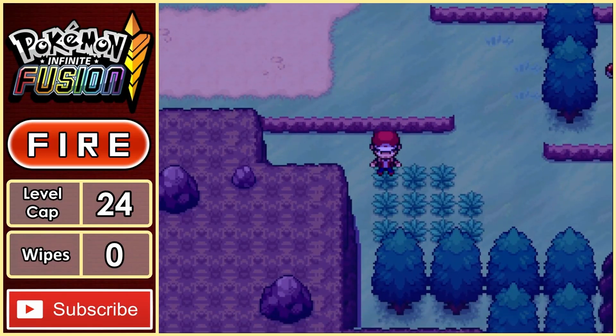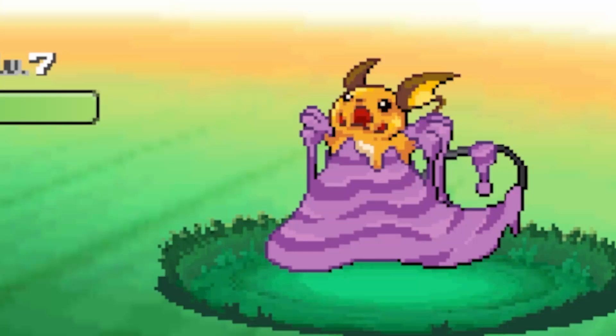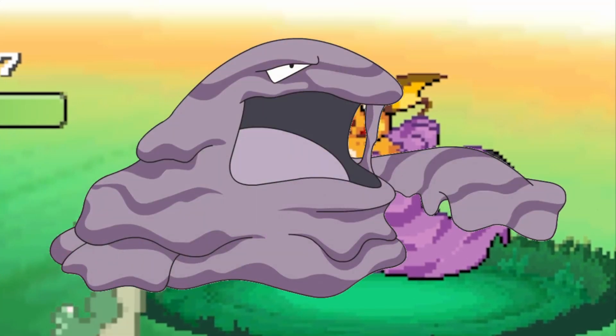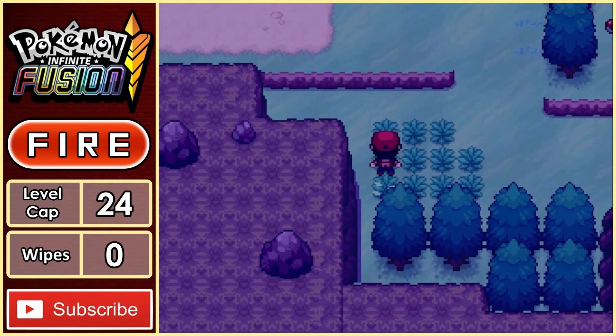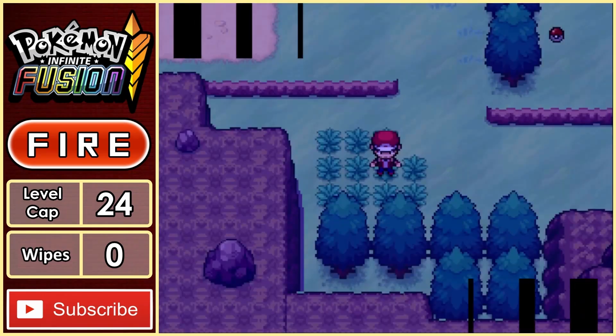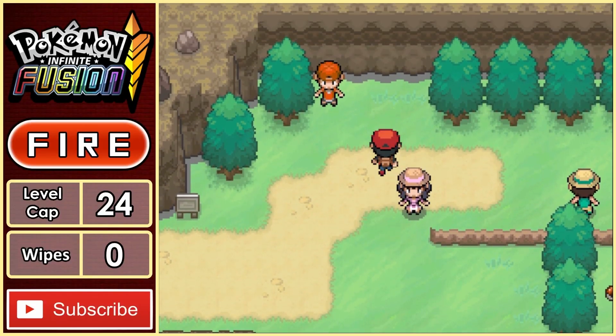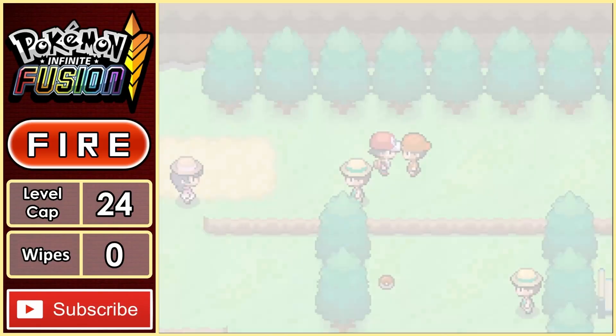We arrive at a new route, so I start looking in the grass for our next encounter. Oh god, that Raichu needs some help — what the hell is that Muk even doing to it? I spent some more time searching, but it looks like our luck has run out, as I didn't find a Fire-type fusion. The plan is to continue to Mount Moon, but on the way there, a trainer has a very interesting Pokemon.